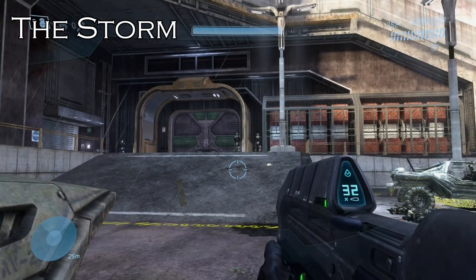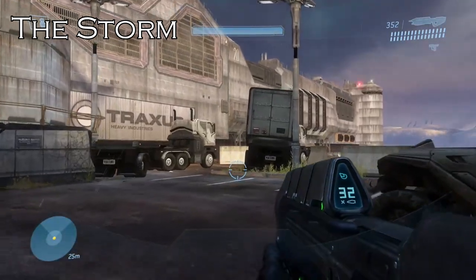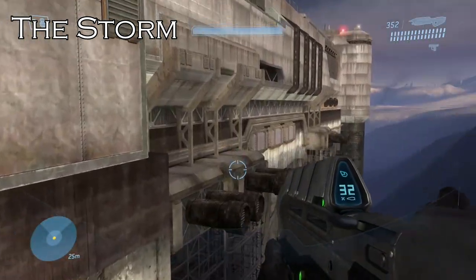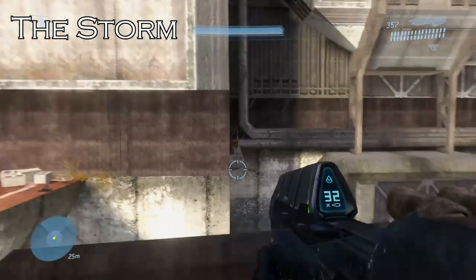Hello ladies and gentlemen, I'm PortScientist7 bringing you this week's guide for Halo's MCC I Spy Challenge. This week's MOA statues can be located on the Halo 3 campaign missions: the Storm, Floodgate, and the Ark.